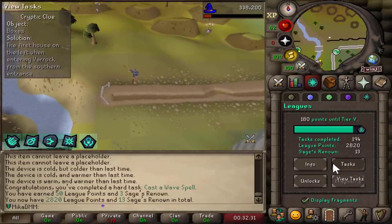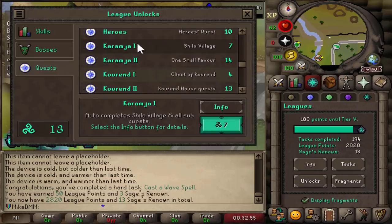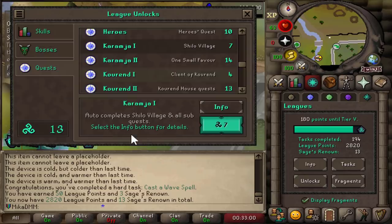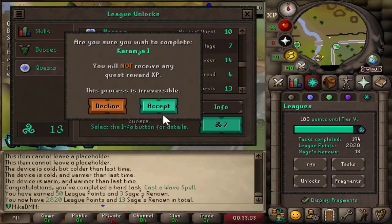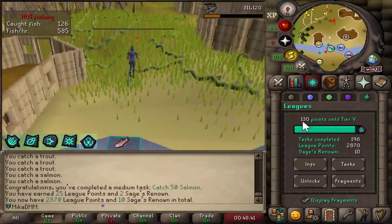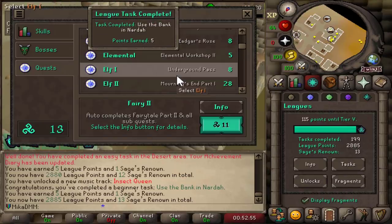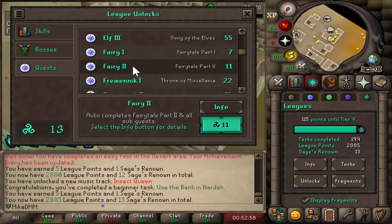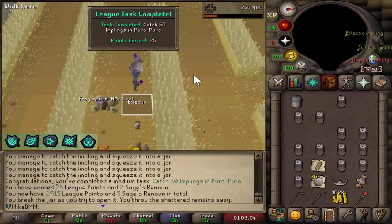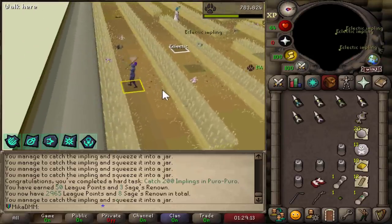I'm going to use some of my sage renown points to unlock some quests I don't want to do at the moment. Karamja diary 1 — it gives you Shilo Village, Jungle Potion, and Druidic Ritual. I could go train that but I can also just spend 7 points just like that. Sam and Scott, thanks for 25 league points. And now I'm going to unlock Fairy Tale Part 2. Apparently even catching a baby impling is a task — 50 Puro-Puro Scott and 150 to go. Finally 200 Puro-Puro Scott — I thought this was going on forever.